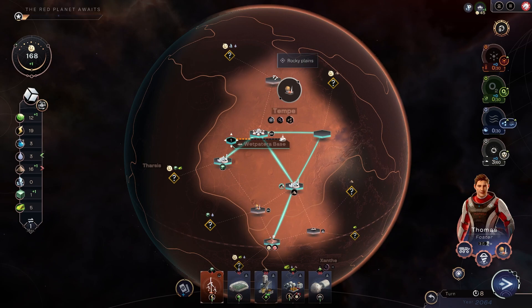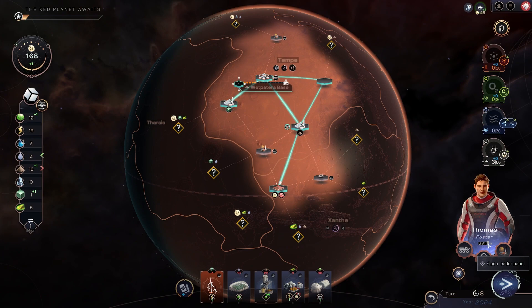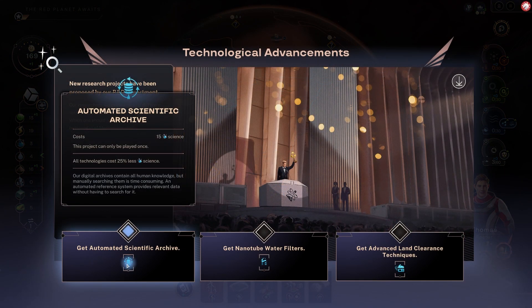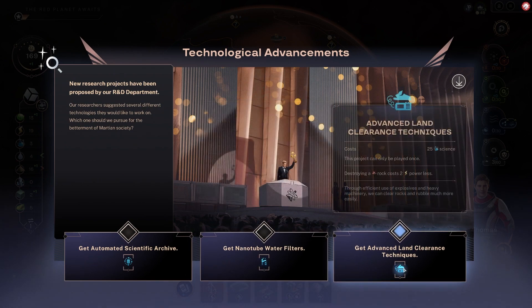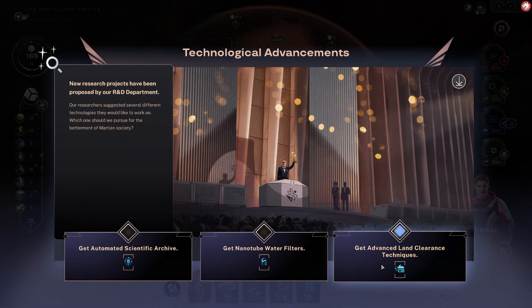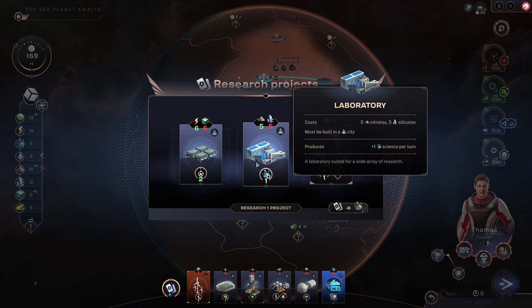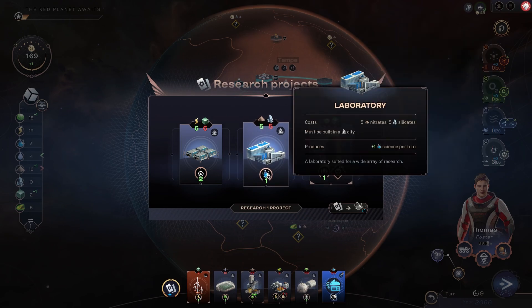I might drop the supply station up here, because I can't remember how long they last. Three more turns. All technologies cost less science — that's pretty good. Gain one water per ocean level you increase. Destroying a rock costs two power less — that's actually pretty awesome. Let's put that in as our tech. We don't have any tech income to speak of — let's do that. Laboratory, even though we don't have silicates. Let's solve one problem at a time.